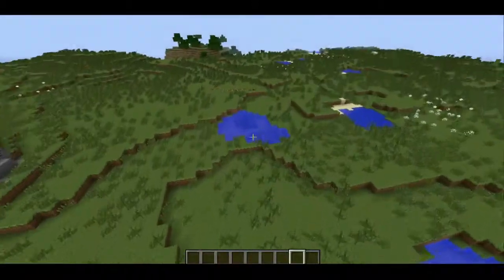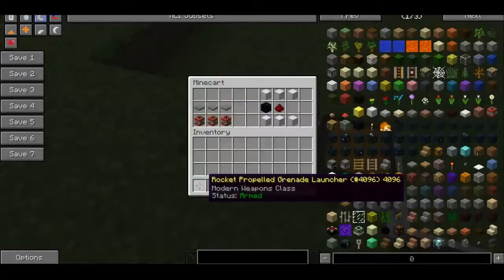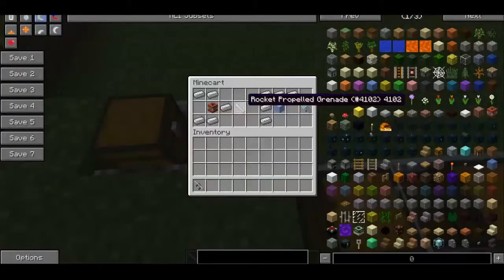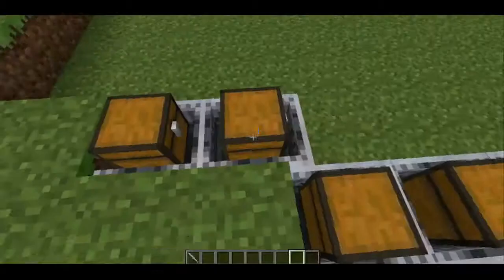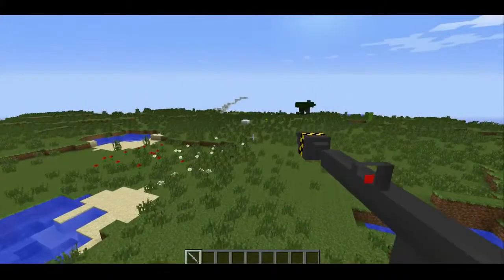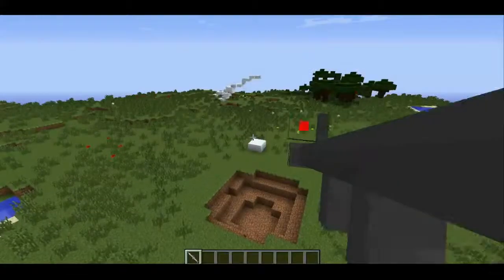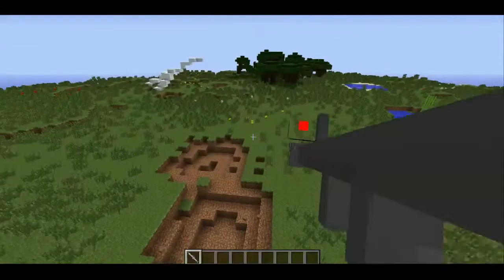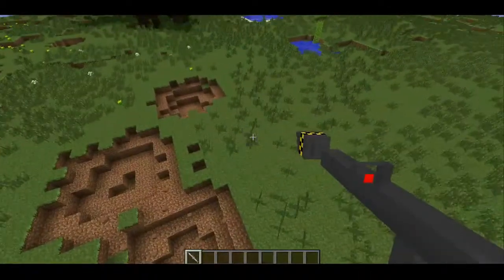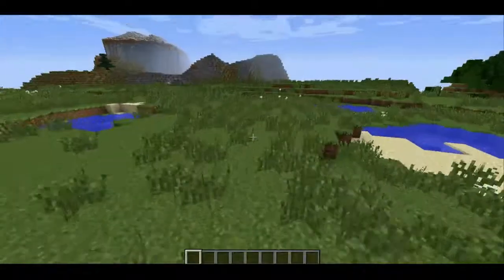The next one I'm going to show you is the rocket-propelled grenade launcher. It can be crafted with six blocks of iron, obsidian, and redstone. To actually use this in survival, you'll need a rocket-propelled grenade, which can be crafted with five iron and a TNT. It looks pretty cool, really big. All you need to do is right-click, hold back, and let fly. It takes a second to recharge, so you can't rapid fire — every couple of seconds you can shoot again. It's just like a bow; you can hold back however long you want and it'll shoot.